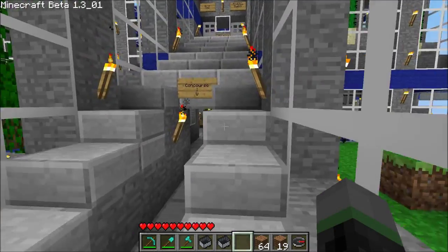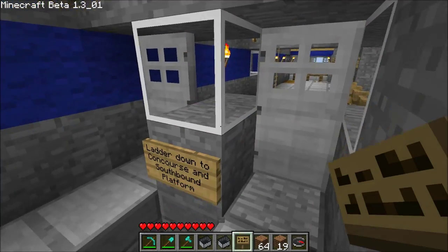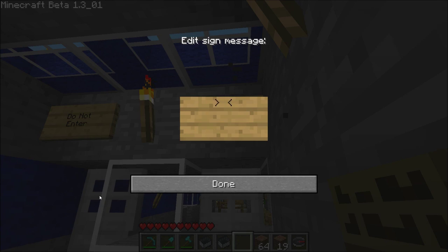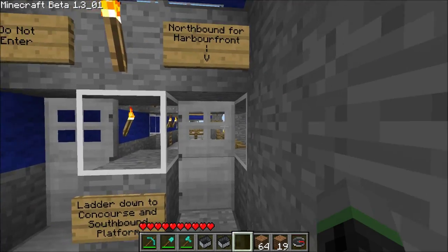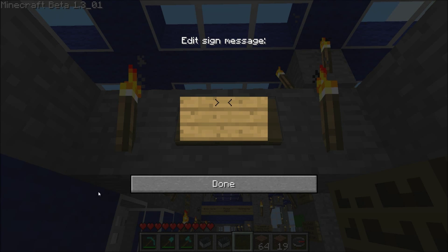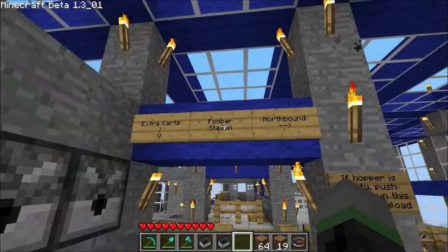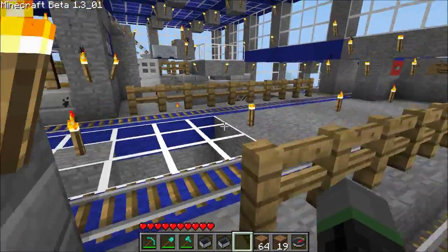I'm going to open that door. You can use any sort of sign naming scheme you want. For this case, in front of the doors here, I want to tell passengers where this platform goes first. I'm going to say northbound for Harbor Front, Harbor Front being the north terminus of my line here. I think you get the idea — I'm going to rename these things as well later, so I won't bore you with that.